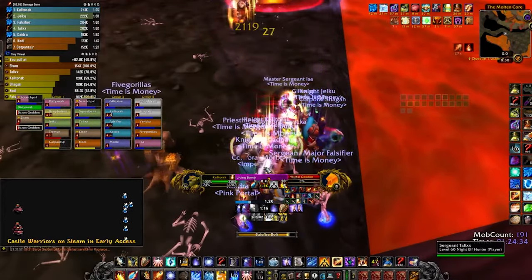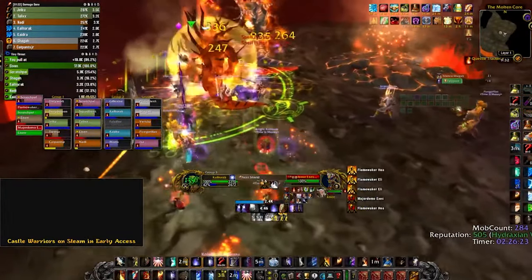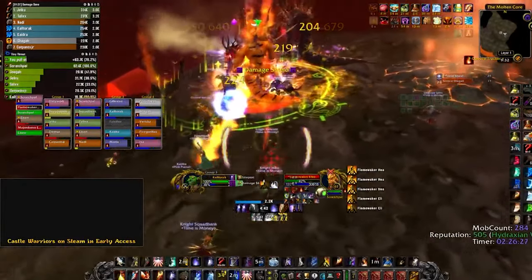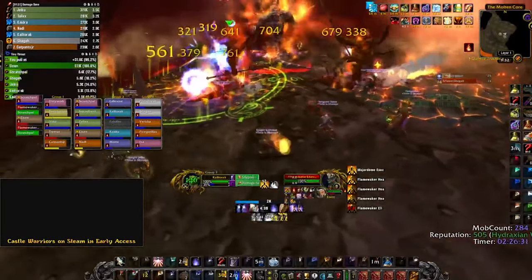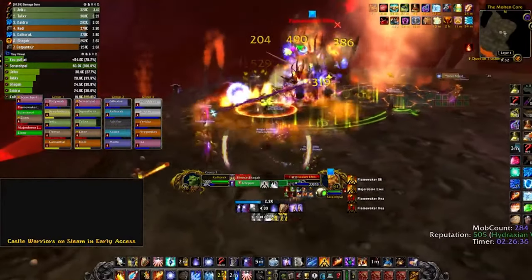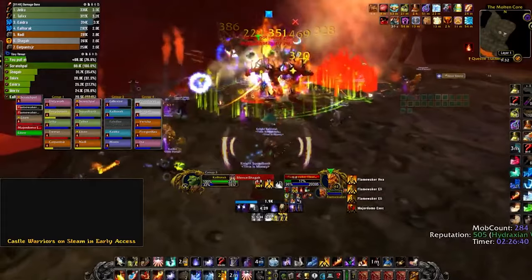This list will also contain zero raid drops — no loot from Molten Core, Sunken Temple, and Gnomer. No world boss loot, or crazy hard items to get like Blade of Eternal Darkness. No PVP items — not everyone is willing to grind out rank 10. Also, this list will contain zero bind on pickup profession items. This list is designed in a way that anyone should be able to make it work.